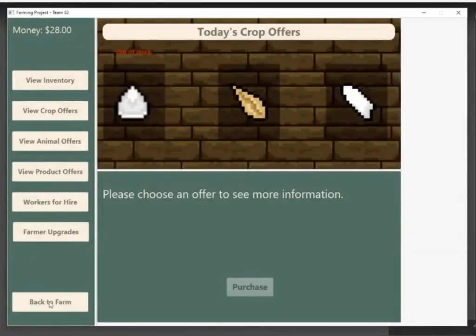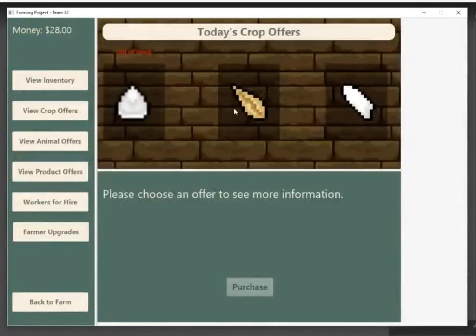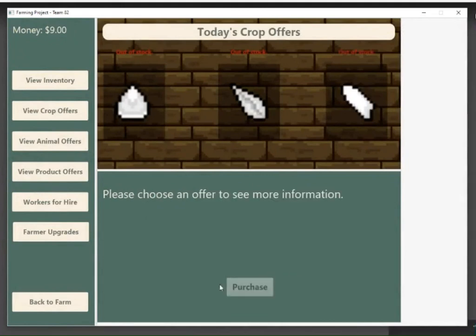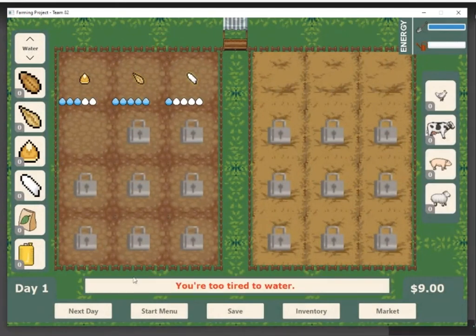Another feature that was added is farm machinery and the energy bar. As you can see, we have two energy bars up here in the top right — one based on harvesting, and one based on watering. So you can only do so much per day. I just watered this crop once and we've taken a hit on our bar. I'm going to buy some more crops and put those down, and as we water them, I have no more water energy. If I try to water anymore, I'm too tired to water.